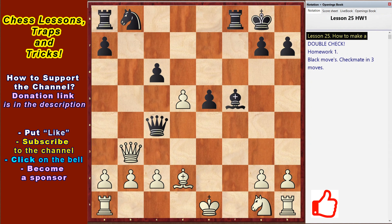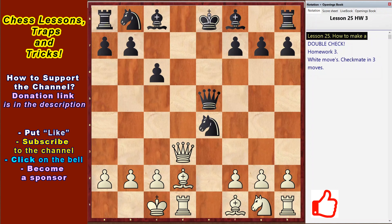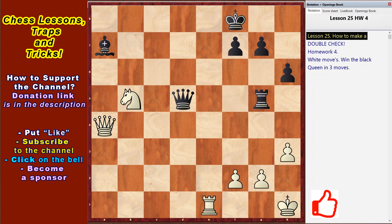Homework 1: Black moves and checkmate in 3 moves. Homework 2: White moves and checkmate in 2 moves. Homework 3: White moves and checkmate in 3 moves. Homework 4: White moves and wins the Black Queen in 3 moves.